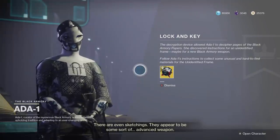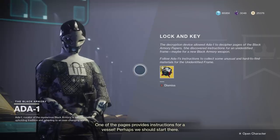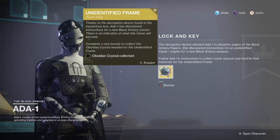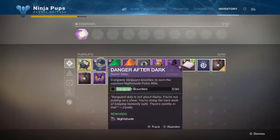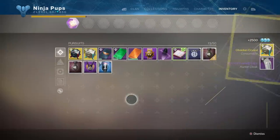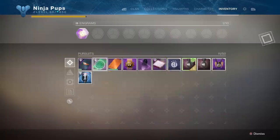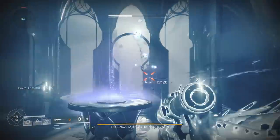Take the decryption device to Ada-1 and in return she'll give you an unidentified frame, which unfortunately requires a rare bounty. Rare bounties have a chance to drop from turning in Ada's daily forge bounties, but they can also drop from Bergusia Forge ignitions. There is no special requirement for getting them to drop — they just randomly do, which is super annoying. If you're far behind and playing catch up, do as many daily bounties from her as possible and hopefully you'll get one before reaching this step. Rare bounties have a two-week expiration date unless you complete them. Claiming this rare bounty with the unidentified frame in your inventory will produce an obsidian crystal that needs to be consumed into the frame, which you can do via your inventory just like you put keys into the locks.